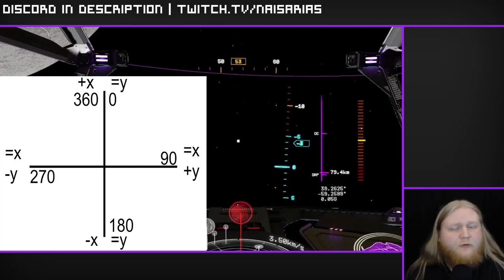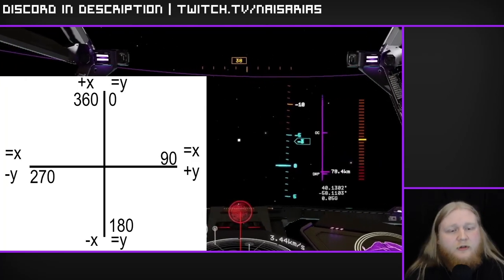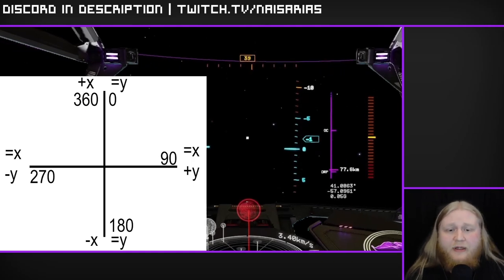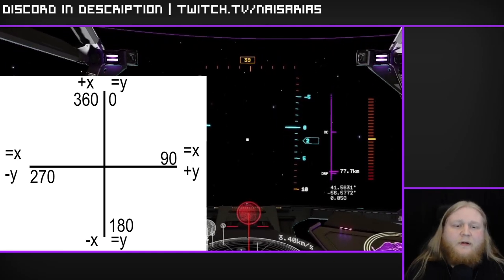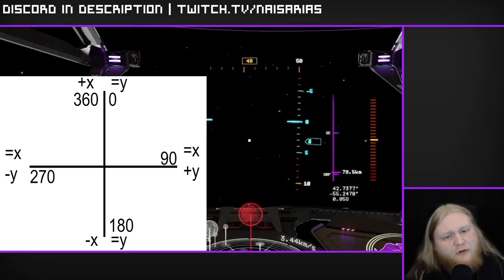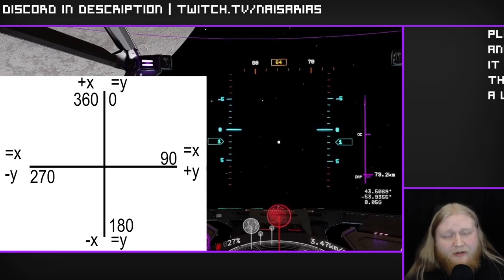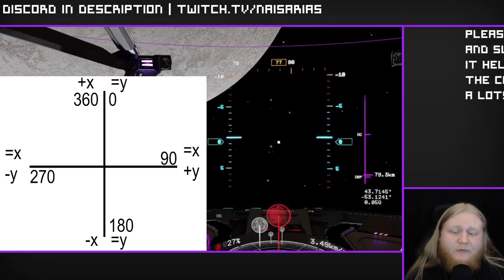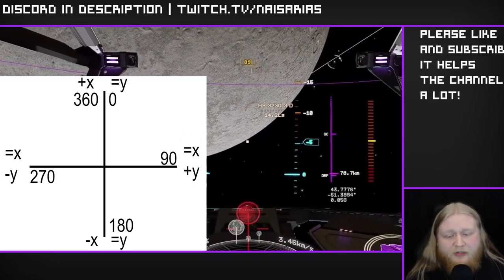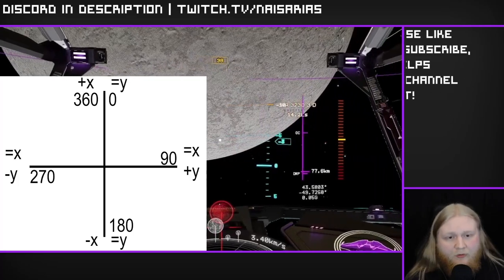The X value goes from negative 90 to 90, and the Y value goes from negative 180 to 180. Don't forget to account for negatives and that the values roll over. Do this a few times and you'll get it worked out just fine — it's really not that difficult. Those are the final tips for coordinate navigation; next are some tips for once you're down on the planet.